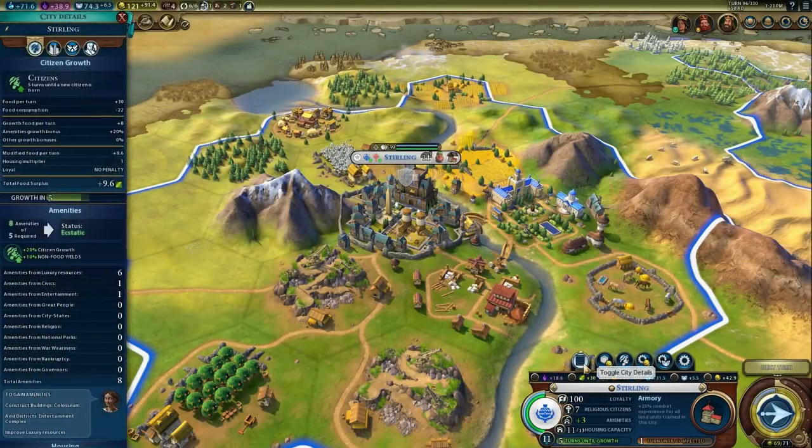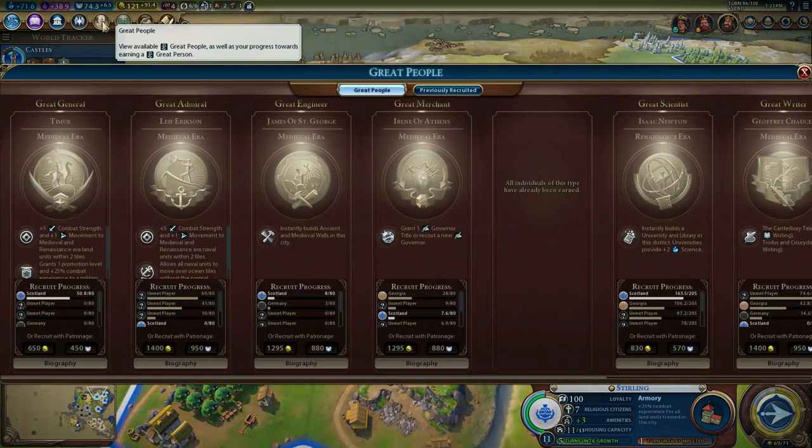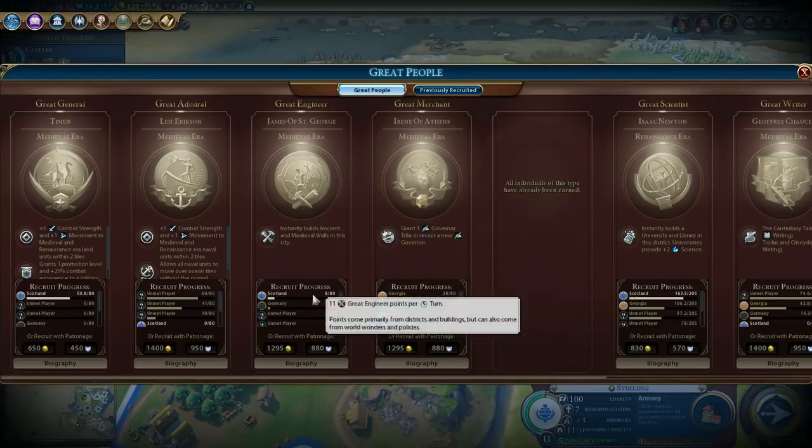Scotland's unique ability is called Scottish Enlightenment. Happy and ecstatic cities receive additional science and production. They also receive additional Great Scientist points from campuses and Great Engineer points from industrial zones.